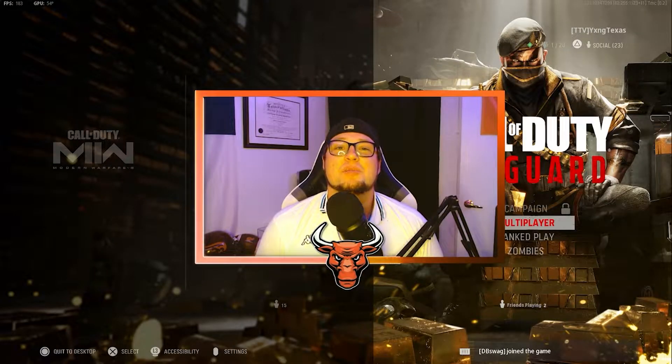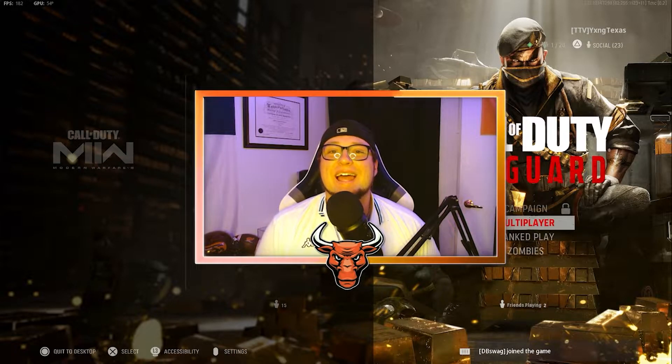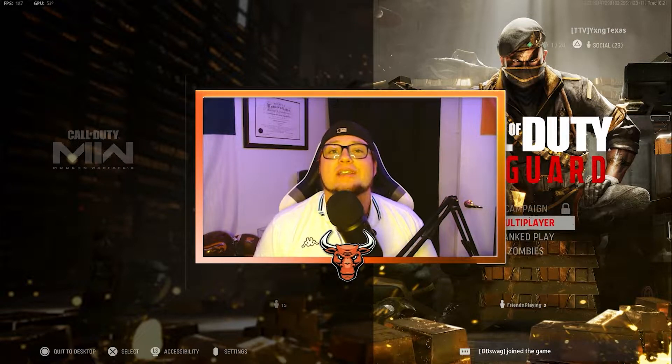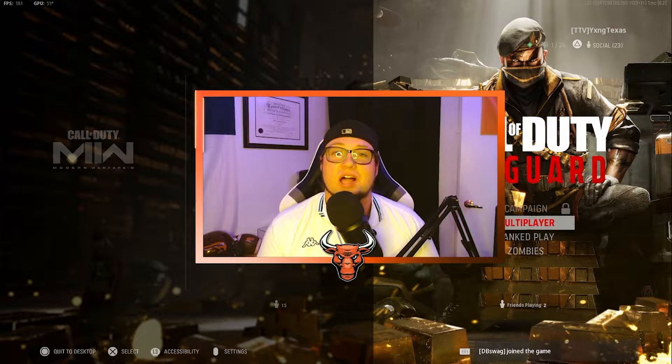What is going on, y'all - it's your boy Young Texas, welcome back to my YouTube channel. Hope you're all having a fantastic day. Today you are going to learn exactly why Forward Intel is the absolute best perk to run in Call of Duty Vanguard, and it is in the Perk 2 slot.